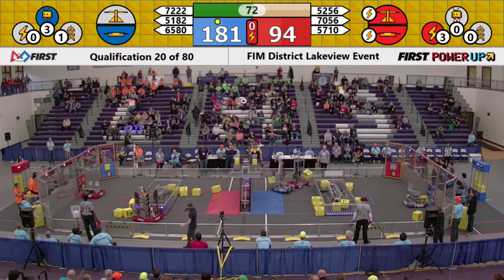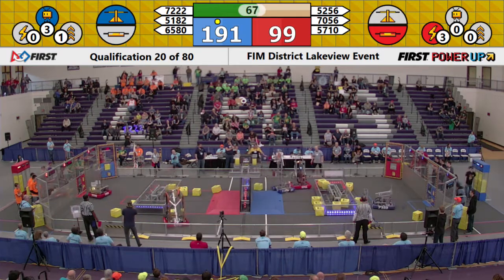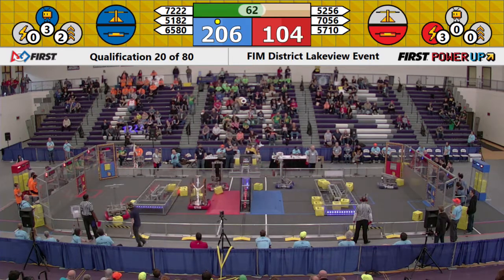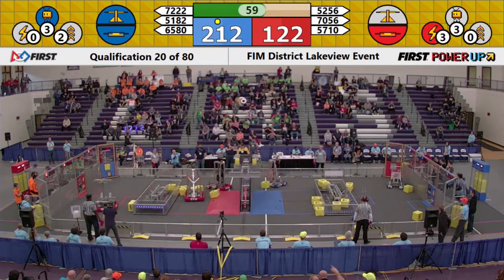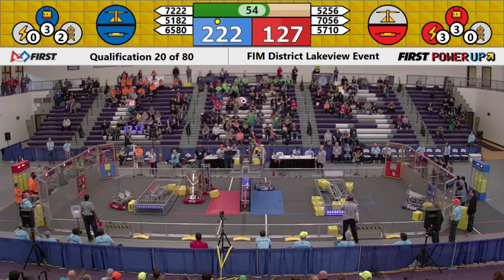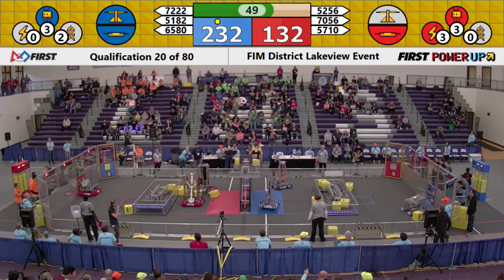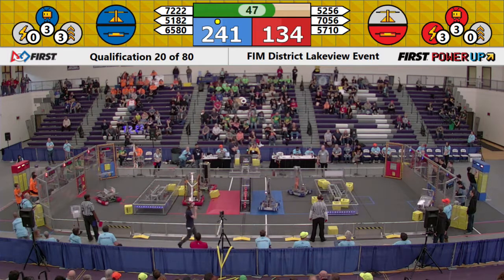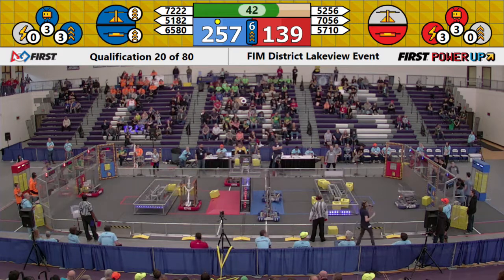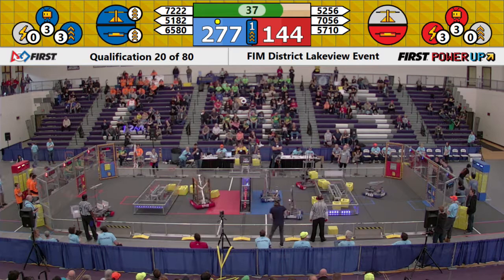Meanwhile on our red alliance side, 5710 — they have a power cube in their hands. Where are they taking it? I guess we're going to find out. While 5056, that's Team Fast, rushes over to the power cube delivery station — package for the red alliance. They're going to take that power cube package and bring it to their boost ability, start building up for that. They've already gotten levitate and a level 3 force. 243 to 136. The blue alliance still has the advantage, and speaking of our blue alliance, they've used their boost ability. That's going to crank up their score even faster than what they had it before.